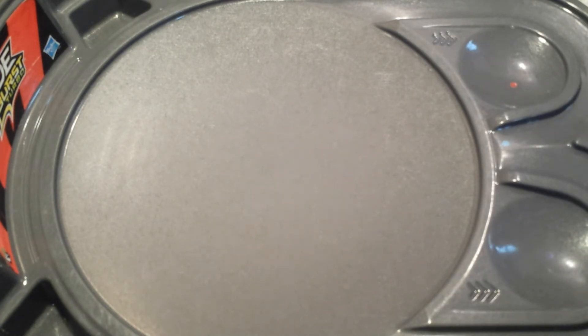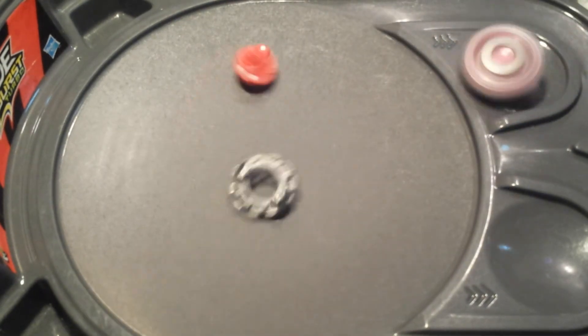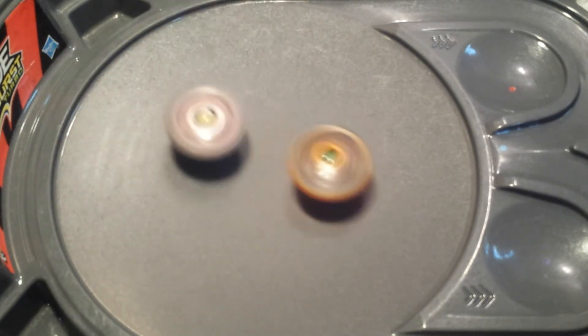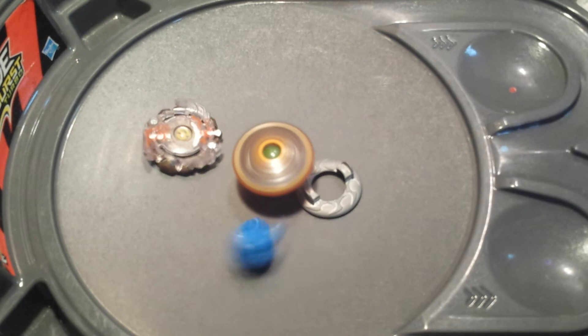Now we have Evipro versus Betrimoth Downliner. And a burst! Surtr versus Anubion, Five Fusion S. Surtr actually is really good for attack. Wow!